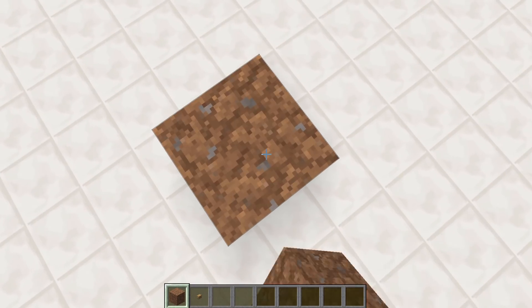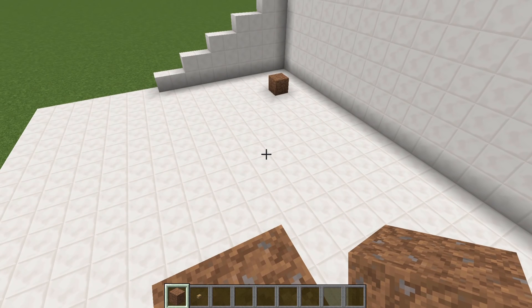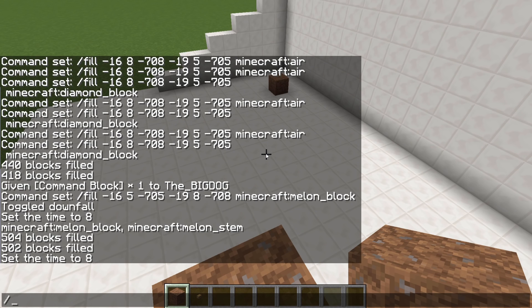I'm going to do a rectangle of five blocks high. So bring it up, Control V to paste what you copied earlier. And then space tab, space tab, space tab, for the coordinates of the block you are currently stood on.